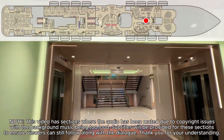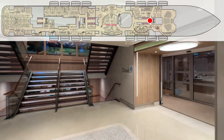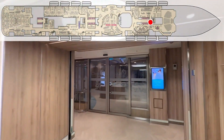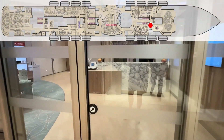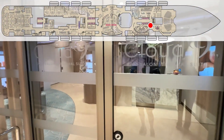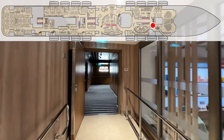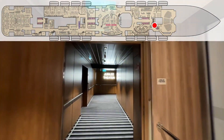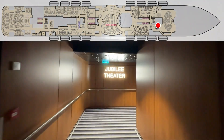If you've ever watched our Deck Tours before, we always try to stay to the right. So if you saw on that map, the first thing over to the right here is the Cloud9 Spa. As you can see, it is completely closed. Lisa got a tour of the spa when we first got on the ship, which we'll insert here so we can show you the spa.